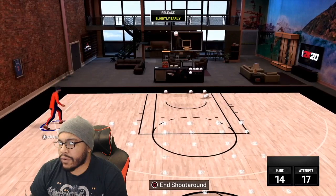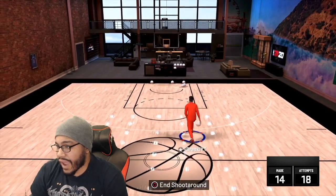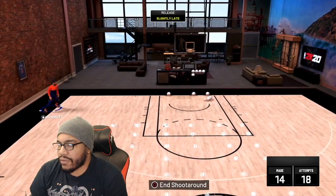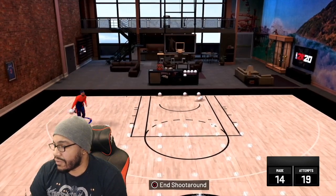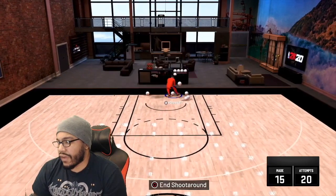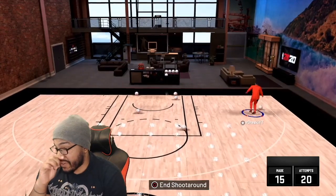If you've got the shot-creating takeover it's a wrap. I've got the sharpshooting takeover — once I get it, I do a lot of fading threes and hit every one. I get a 99 three-point rating once I get my sharpshooting takeover, so I just do whatever I want. This build is really OP — score machine is killer.